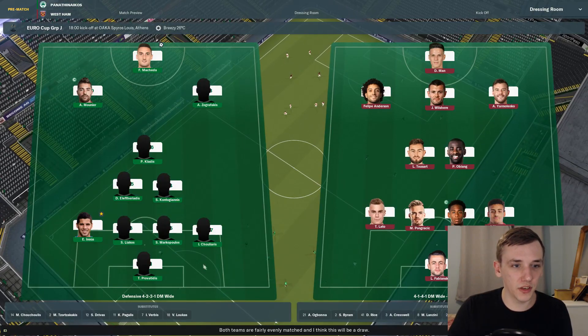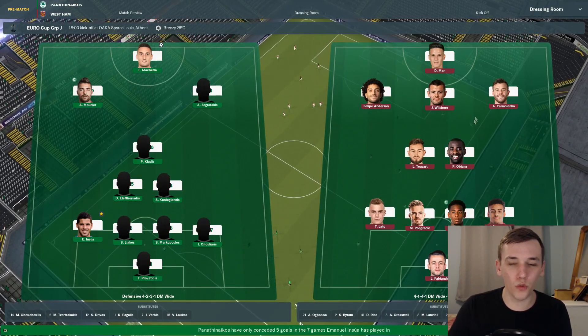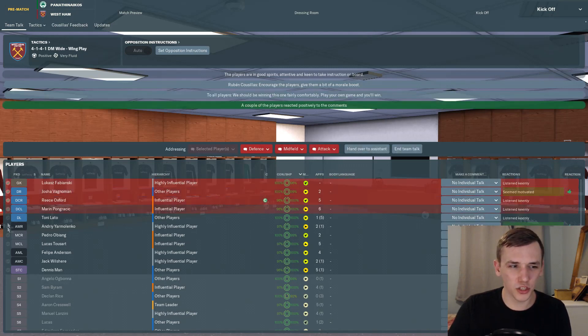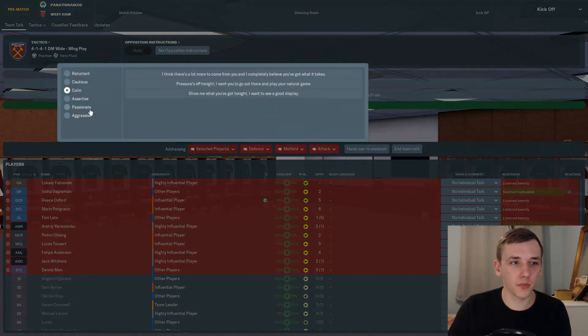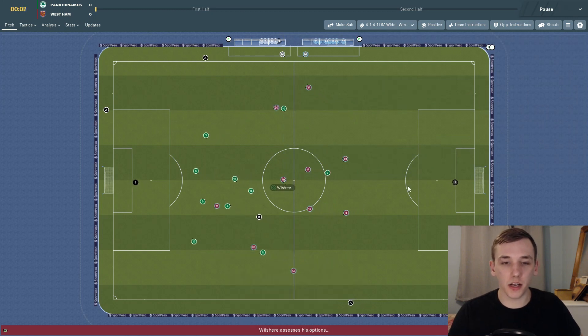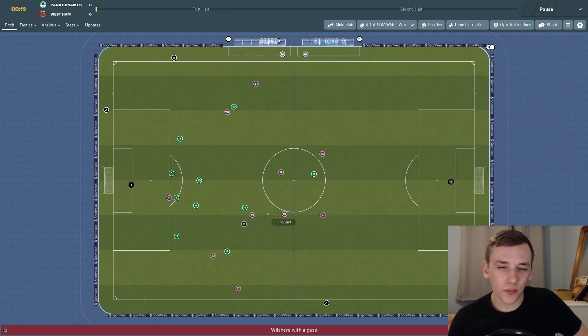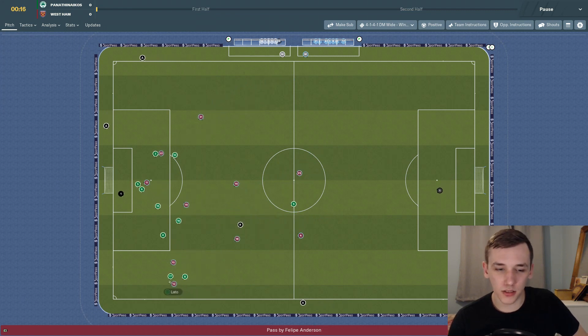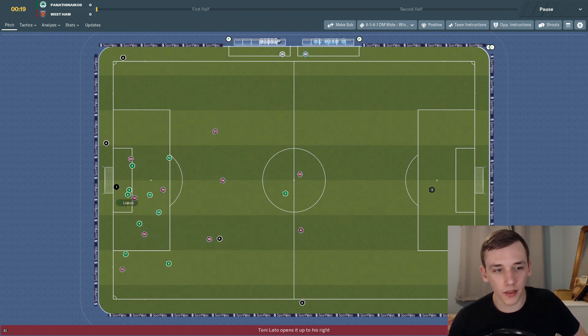Let's get into it. Panathinaikos have a very defensive formation — a 4-5-1 with two defensive midfielders. I think that'll suit us quite well. We'll play a controlled possession style and hopefully control the play as they sit back, relying on the likes of Philippe Anderson and Yarmolenko to unlock their defence. We kick off away at Panathinaikos — hopefully we can get three points here. The team is starting to gel but it's not quite there yet.